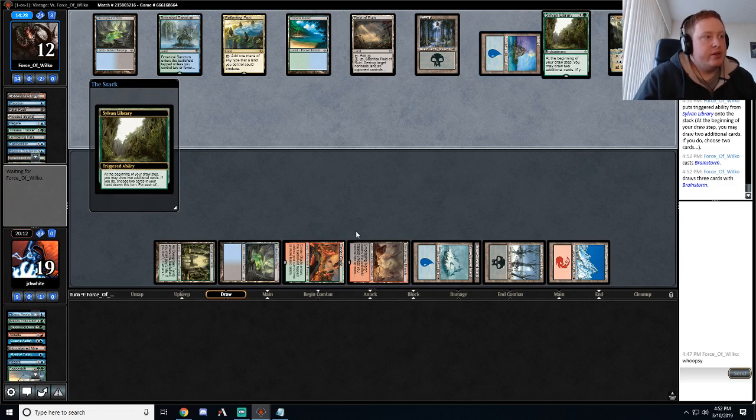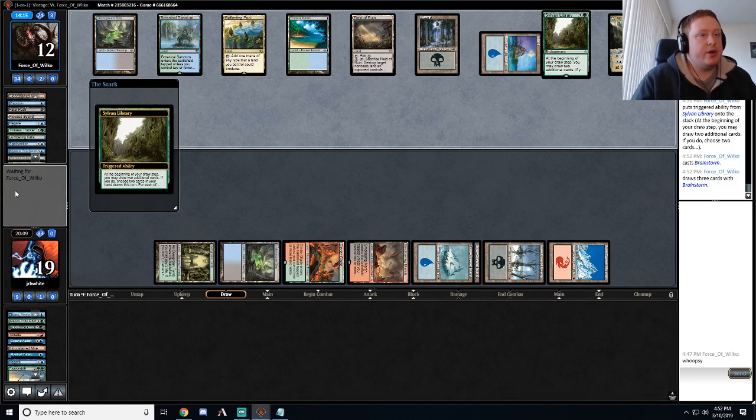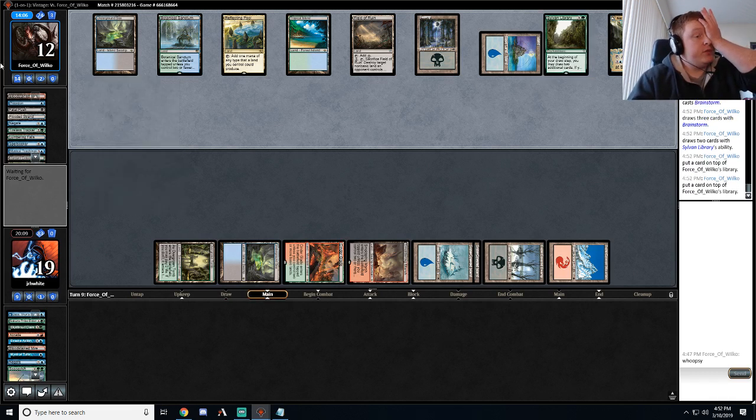I don't think brainstorming there accomplishes much. If you Sylvan Library and draw a bunch of cards and then Brainstorm, you see 6 cards, whereas you usually end up seeing less cards this way. I don't really like Brainstorming there — it just doesn't make much sense to me and doesn't accomplish a whole lot.